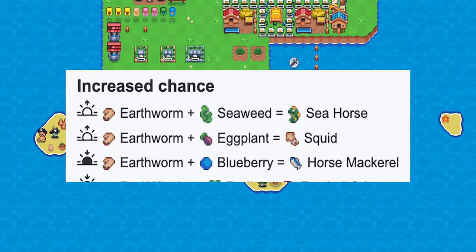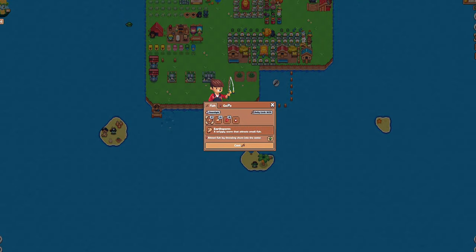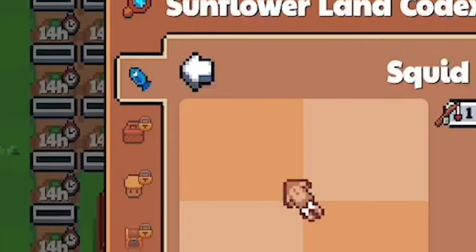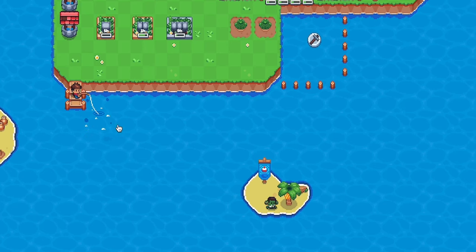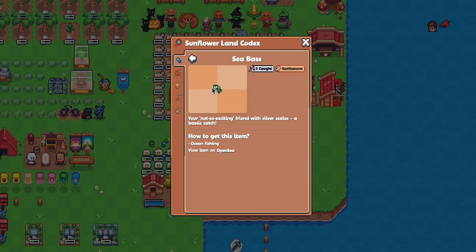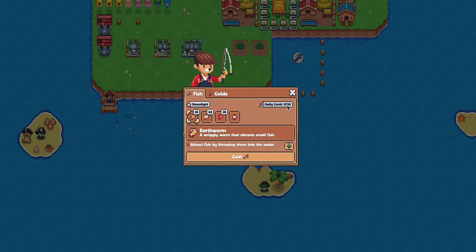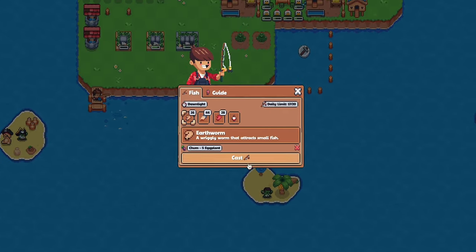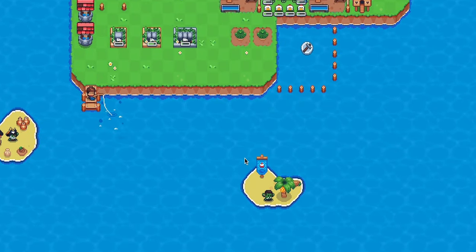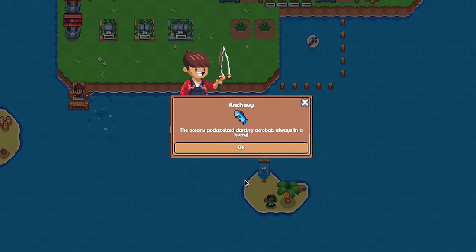Surprisingly, it took me only 7 attempts to get the horse mackerel, but I had to try 34 times in order to get the squid. I got a seahorse with only 9 attempts. Now some players have reported that they got a squid on the 3rd attempt — I hate some people. Let me know how many times you tried until you caught the horse mackerel and squid in the comment section below. Best of luck with that.